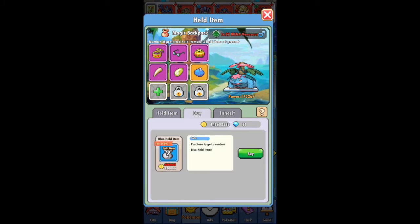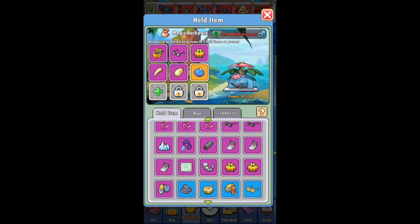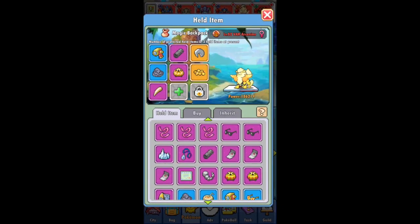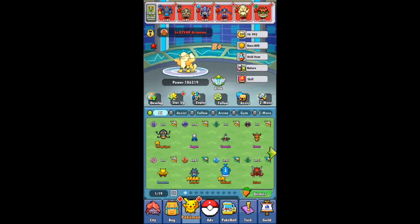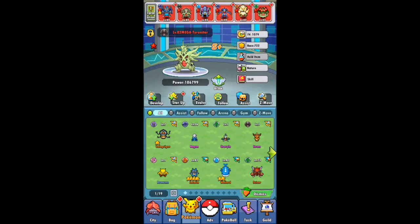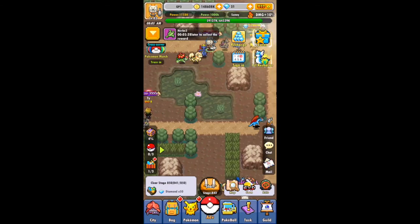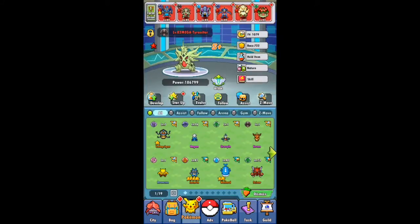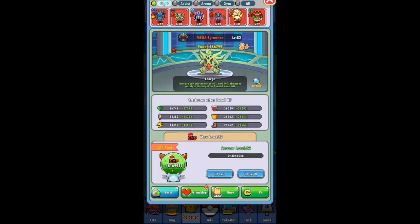Another thing you need to do is equip all your Pokémon with as many items as you possibly can. What I usually do is buy a bunch of blue ones and fill as many slots as I can with items, then eventually overlap them with better items — orange, red, and purple. Usually I try to hit about six items per Pokémon. That Garchomp only has four, so I definitely need to work on that.